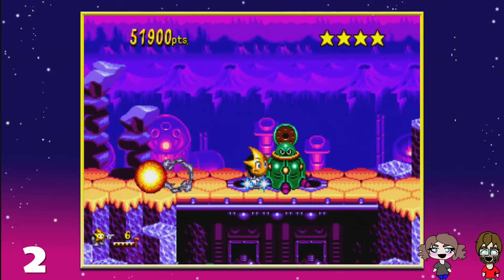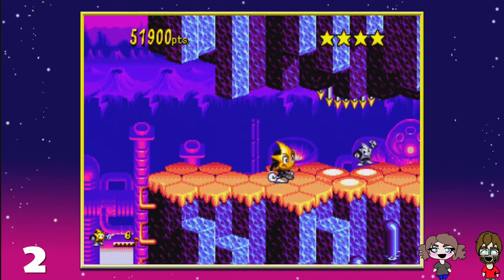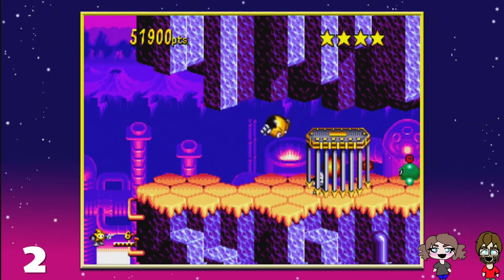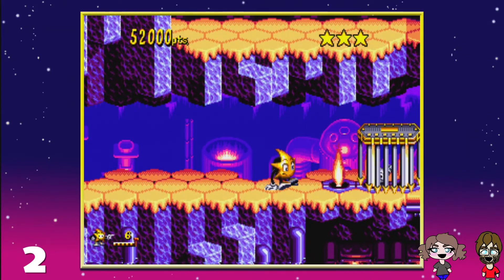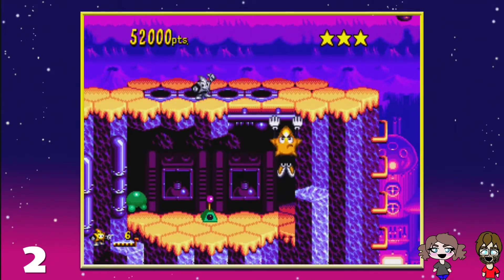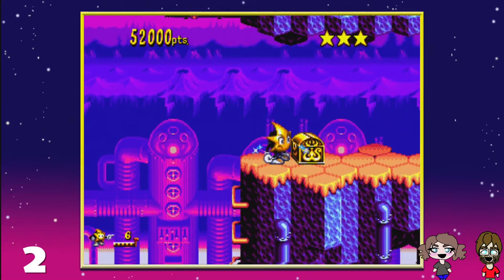So I did look it up, and there were actually two Ristar games. But the other Ristar game is not a sequel, it's just a port with a few differences. Ristar was also released onto the Sega Game Gear — Sega's Game Boy, essentially. It was a portable console that didn't do that well and didn't last long. Because the Game Gear wasn't as powerful as the Genesis, they reworked some of the levels, so a few levels are different on the Game Gear version.